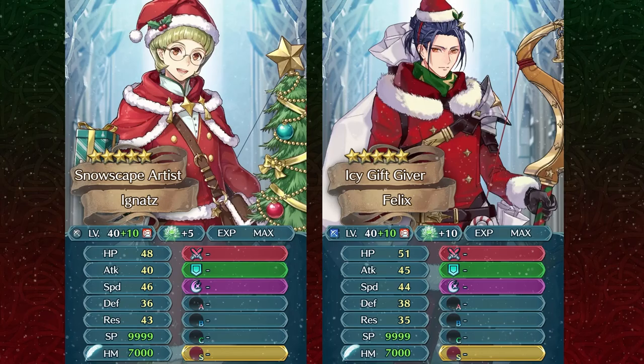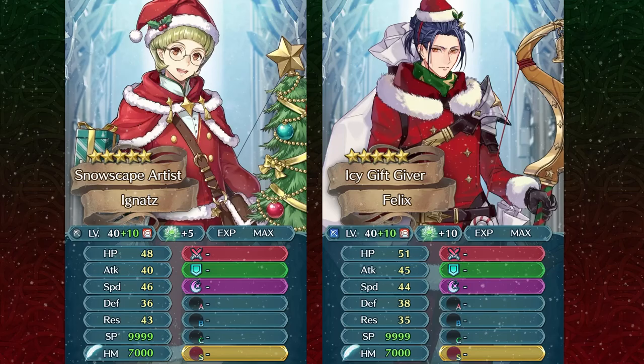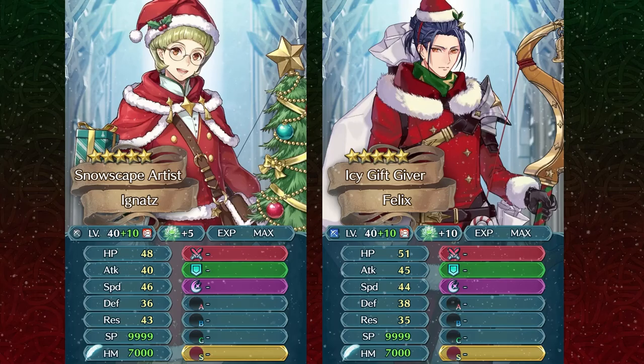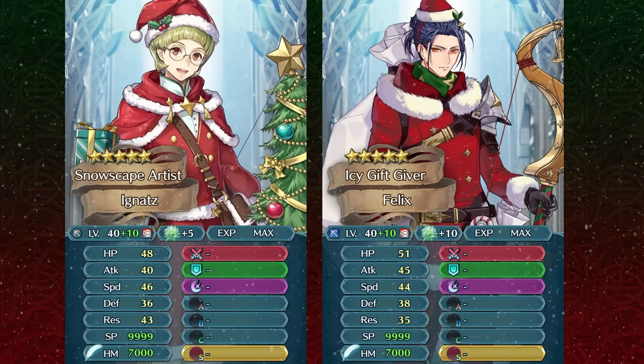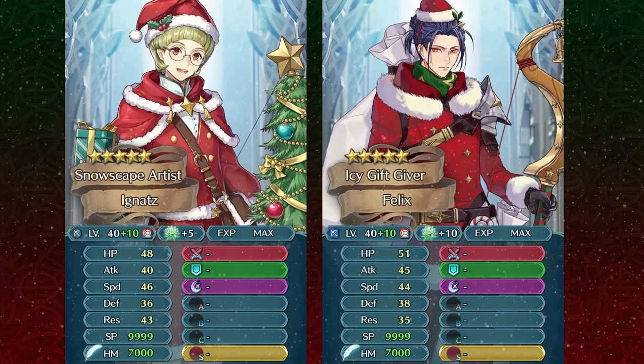Ignaz having better resistance is good for a far-safe unit because you're going to be facing a lot more magical threats in general. His defense is also not too bad compared to Felix — he's lacking like two points. The main thing Ignaz is lacking is the attack stat, and in some cases Felix's extra attack is definitely going to be helping you. Overall both are pretty similar, but Ignaz is going to be slightly better than Felix because of his color, the extra resistance, and the extra BST, which is going to help you in arena scoring.